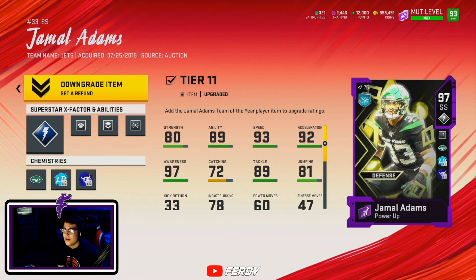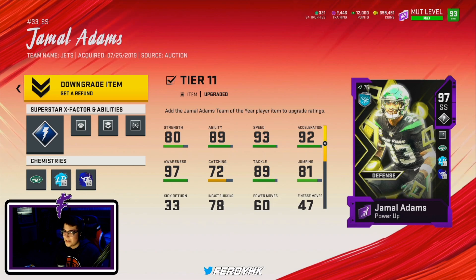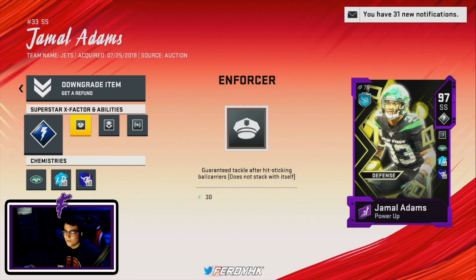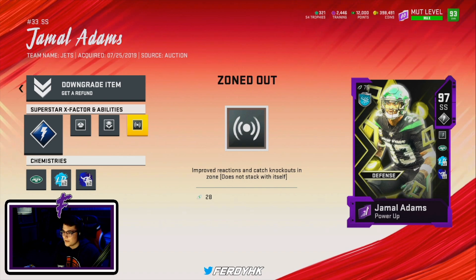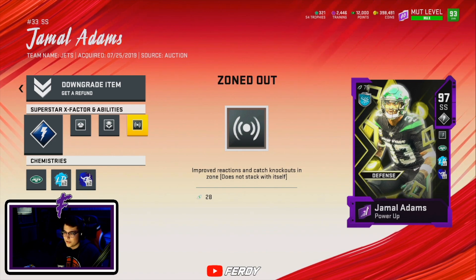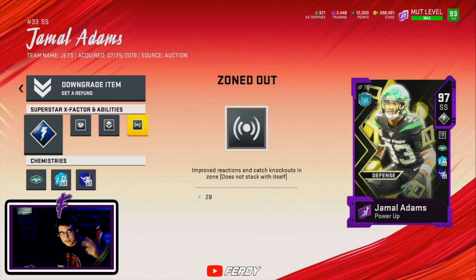All right guys, that's gonna do it for the video. That was the Jamal Adams card review — I would definitely give this card a 10 out of 10. This card can literally do it all, he has end-game stats. He's basically the perfect safety I could imagine in this game — great at stopping the run, can play coverage, he's fast, great hit power. He gets Lurker, Zoned Out, and Enforcer. Him and Shanti on the same field is basically a cheat code. I definitely recommend you pick this card up — I used training to get him, it probably took me like five tries but it was definitely worth it. If you guys are new here, feel free to subscribe, it's much appreciated, and if you enjoyed the video please leave a like — I'll see you guys next time!